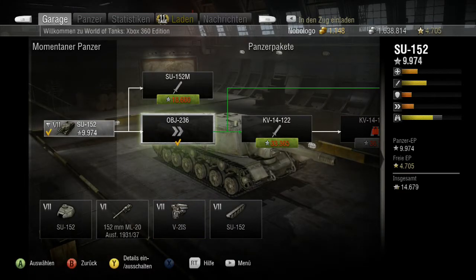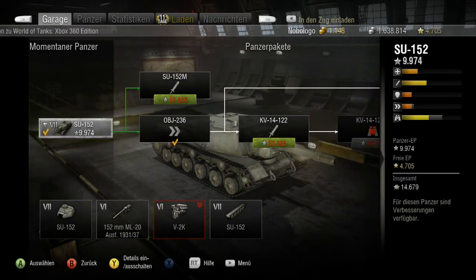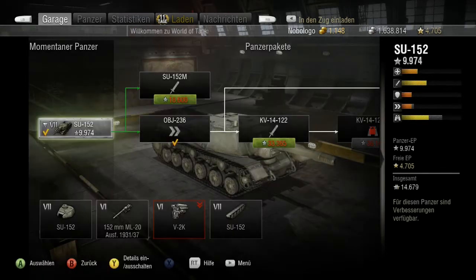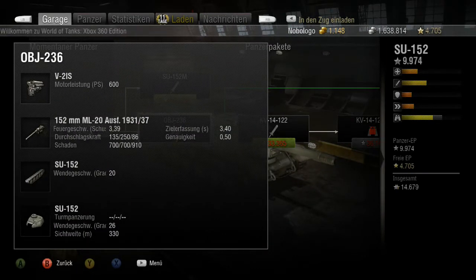Paketmäßig: Im Gesamten sind es 4 Pakete, wobei 1 nur freizuschalten ist, um auf die 8. Stufe zu kommen. Im Standardpaket hat es 500 PS, 152-Millimeter ML-20, Ausführung 1931. Mit einer Feuergeschwindigkeit von 3,39 Schuss in der Minute. Die Durchschlagskraft ist bei 135, 250, 86 und der Schaden 700, 200, 910. Ich habe mir allerdings den stärkeren Motor eingebaut – ohne zusätzliche Kosten – der hat 600 PS.